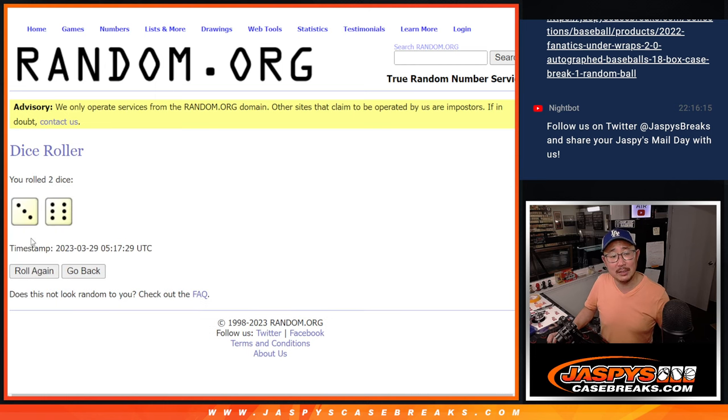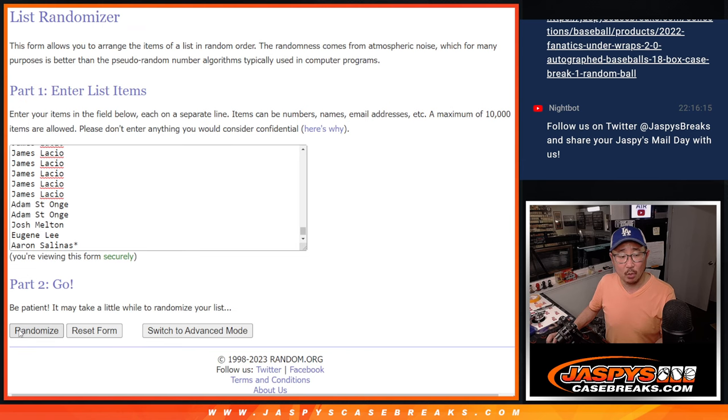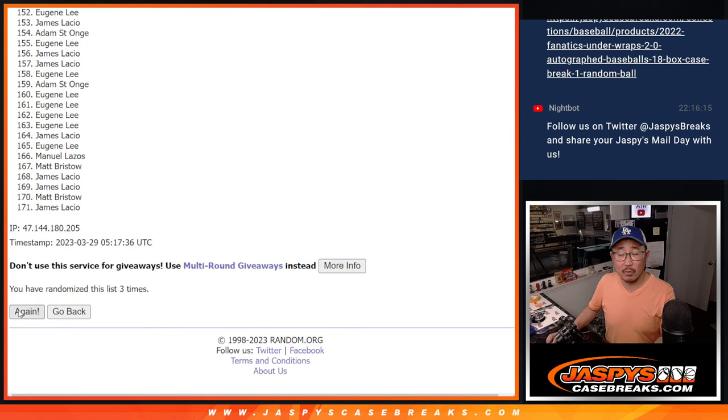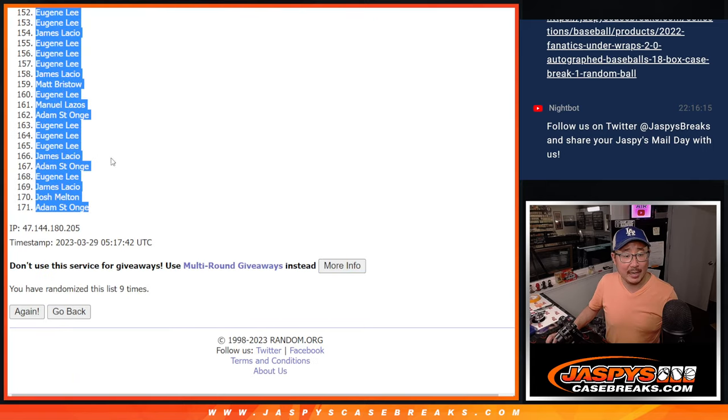Let's roll it and randomize it. Three and a six, nine times for names and players — one, two, three, four, five, six, seven, eight, and nine.